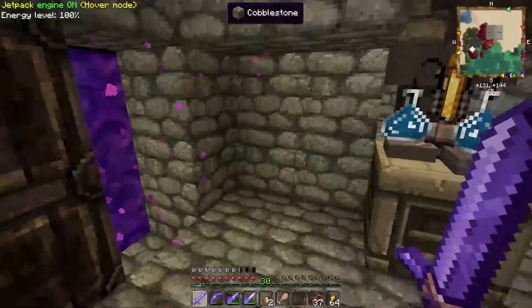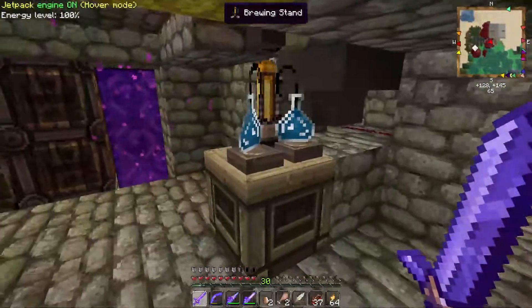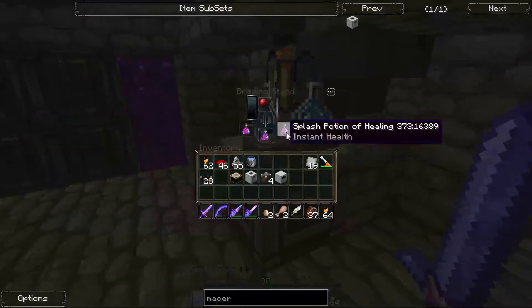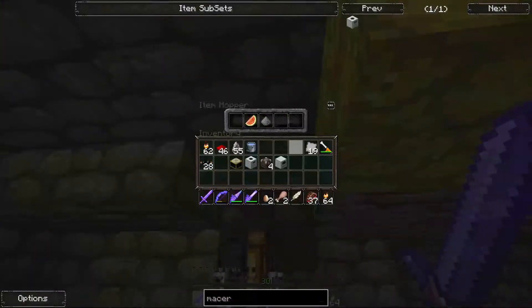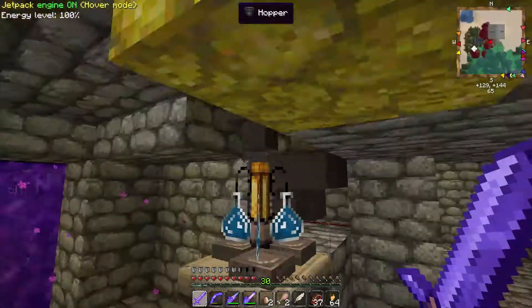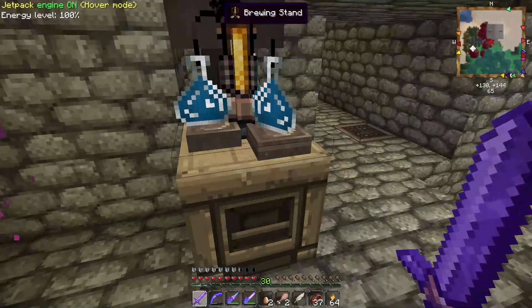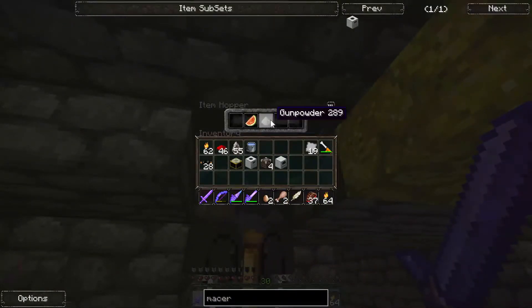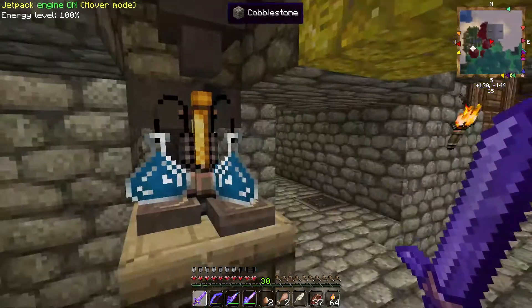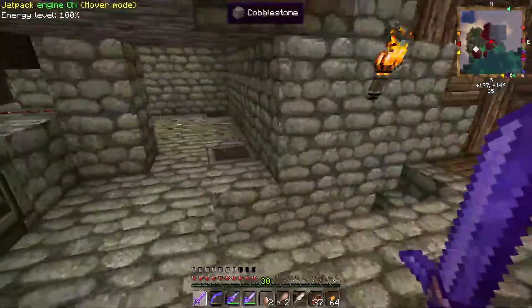Over here we had our diamond chests, which are now gone and moved. And this was my brewing setup that I had made specifically for killing wither skeletons. I have it set up so that it'll always refeed with water bottles, and I keep the hopper loaded with everything I need to brew the instant health splash potions. By having them in this order, it's guaranteed that this one will go next and then when it finishes, this one will go next. I just can't have more than one in there at a time without creating a much more complicated system.